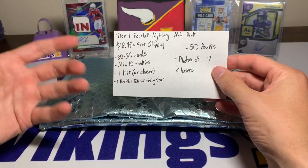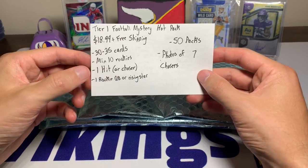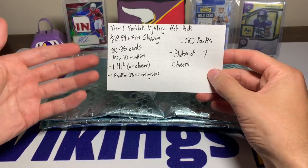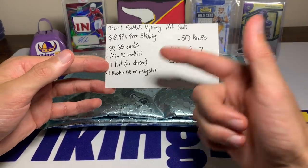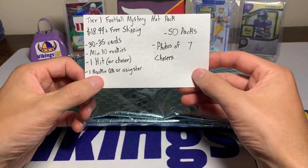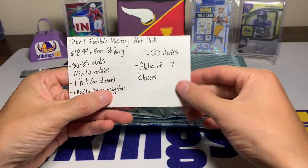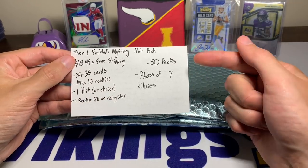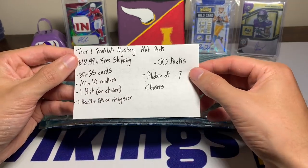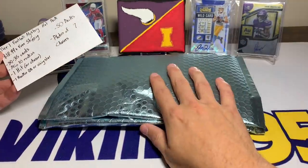You get 30 to 35 cards. Last time we got a bunch of random inserts and rookie cards — it was fun. There's a minimum of 10 rookies, you get one hit which can be an autograph or jersey card, and a chaser. If it's not an auto or jersey it still counts as a hit. There's also one rookie quarterback or rising star. There are 50 packs total in Tier One and 50 total in Tier Two.